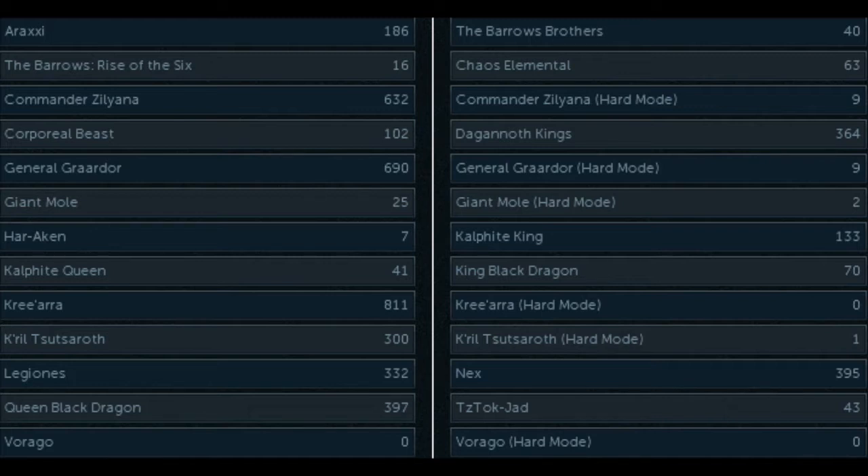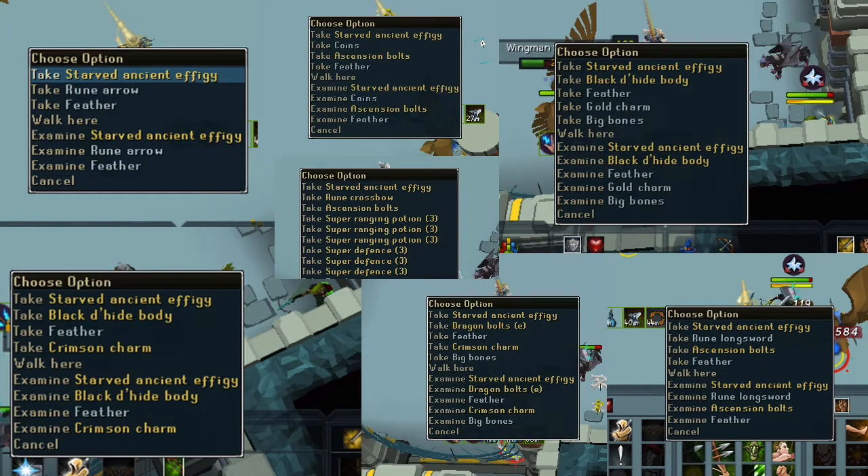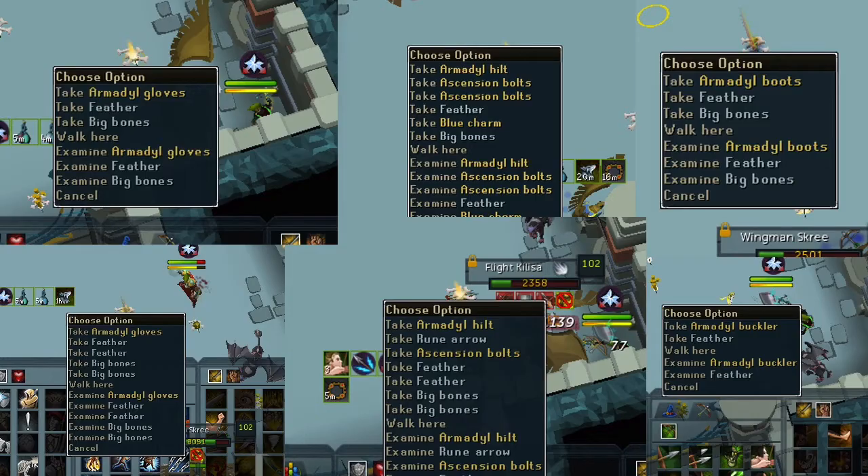On screen at the moment you can see my kills for the bosses pre-update, so I haven't killed any — well, these are the bosses that have been tracked since they started tracking bosses. Since I've killed the most Kree'arra at 811, I decided to try and get that pet first, and I have actually obtained the pet. On screen now you can see all the effigies that I got from Kree — I got 7 effigies.